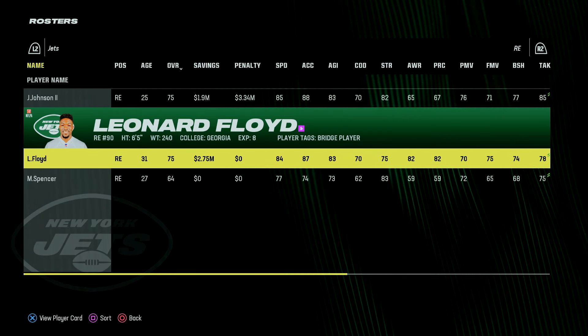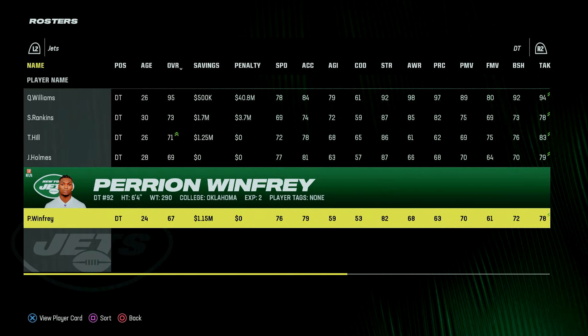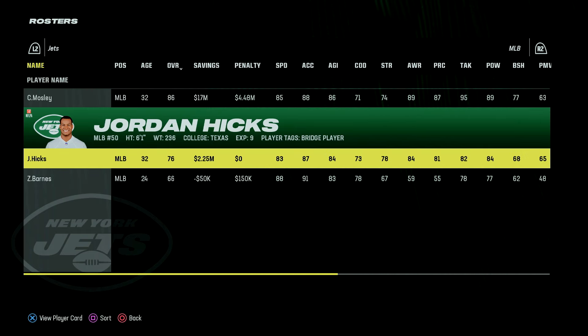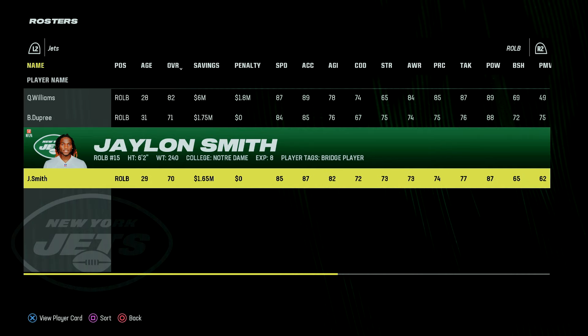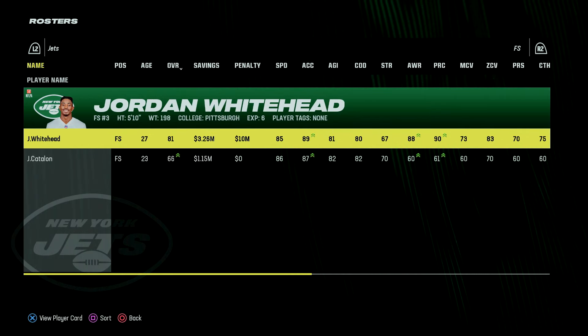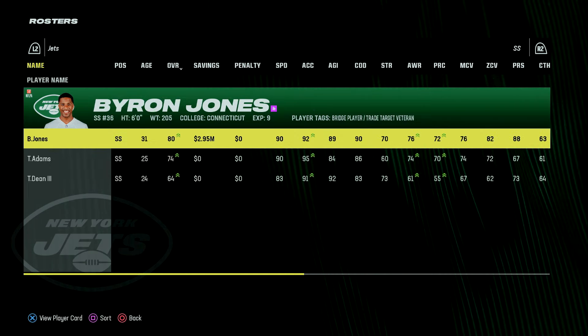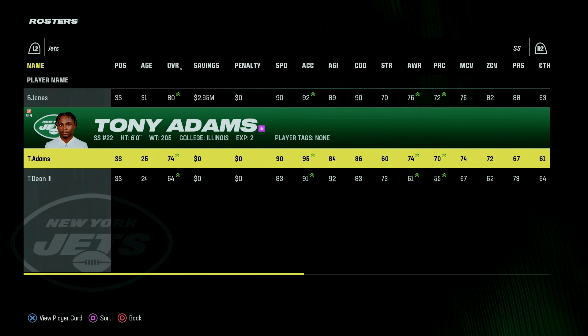Along the defensive line I signed veteran guys like Leonard Floyd at right end, and at defensive tackle I brought in Tristan Hill and Perrion Winfrey. I don't know if Winfrey will make the roster — in my Bisons franchise he turned into my best defensive tackle, but I don't think he'll develop quite like that here. Along the linebackers I signed Jordan Hicks as a backup, and at right outside linebacker I brought in Bud Dupree and Jalen Smith. I also signed undrafted free agent safety Jalen Catalan out of Texas, a 66 overall, and at strong safety I signed Byron Jones — originally a corner — and moved him to safety where he's an 80 overall, because I wasn't comfortable with Tony Adams at 74 overall as our starter.